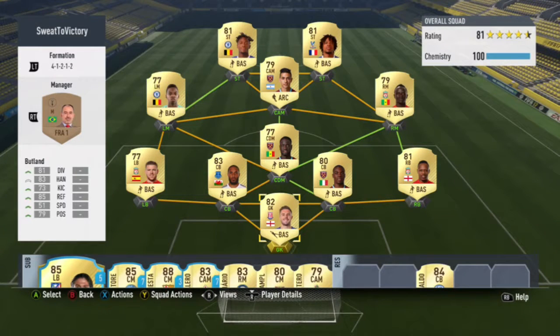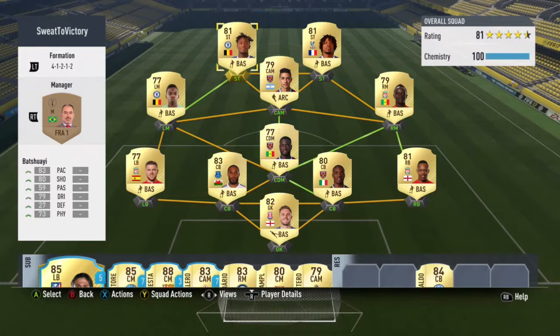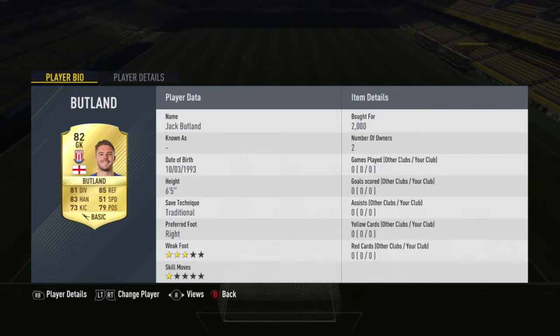Hey guys, Lewis here, welcome back to another video. In this video, I'm showing you the squad I use for Ultimate Team and also what I use in Divisions. I'm currently in Division 6, not very good. We're starting with Jack Butland, who I've just brought for 2k, which is actually really good because he's amazing — he has 7 contracts and 99 fitness. I've got Jack Butland in goal.